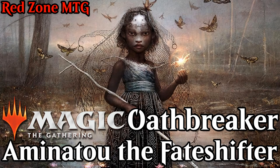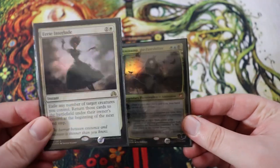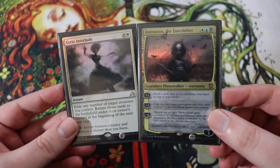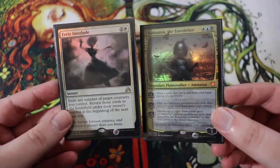Sup everyone, I'm Kel, welcome to the Red Zone, and today we're talking about Oathbreaker. Today we have an Oathbreaker deck tech going over Aminatu, the Blurry Fate Shifter, and her signature spell, Eerie Interlude. If you couldn't guess by these two cards, we are doing a Blink Flicker style deck. I'm excited, let's get into it.